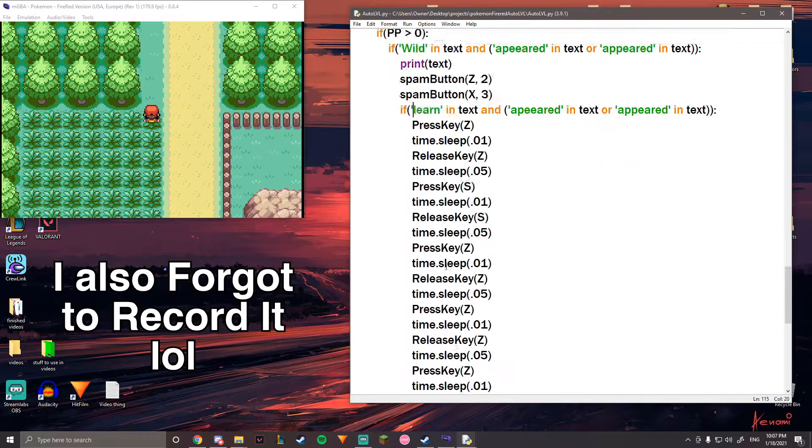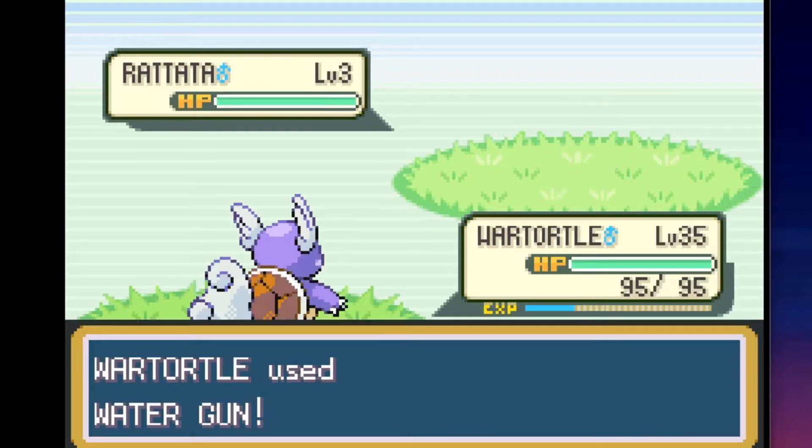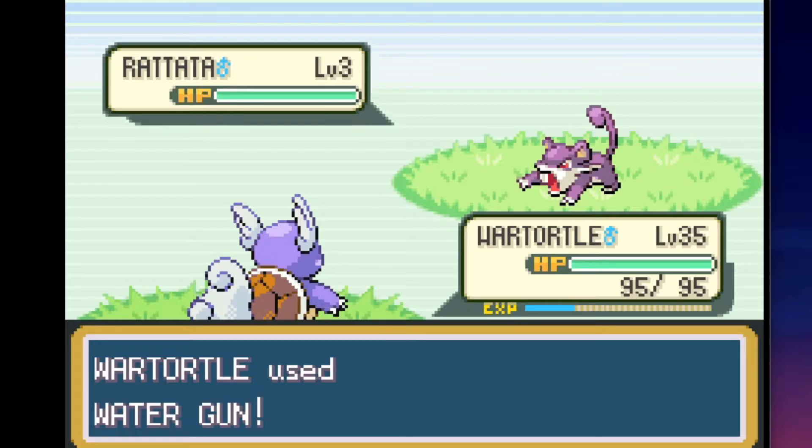I could go through how I set it up, but it's basically: go kill some Pokémon, then go heal, then go kill more Pokémon, and it just keeps going. So instead of showing any of that off, I'm just going to go kill a bunch of Pokémon. Or technically I'm not the one killing them — the program is — but you get the idea.